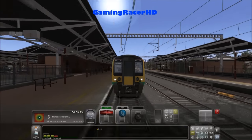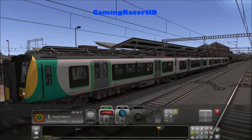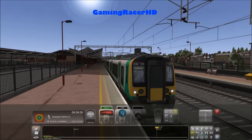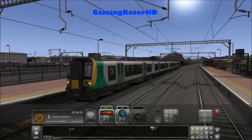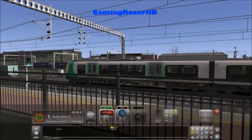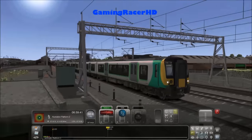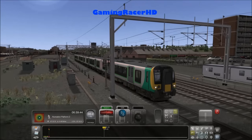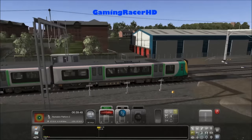Departing Rugby station. The next station is Nuneaton. This is the Class 350 London Midland train — it's a pretty nice train. I have seen this in real life many times but I haven't actually been on one. I would like to go in one of these trains.